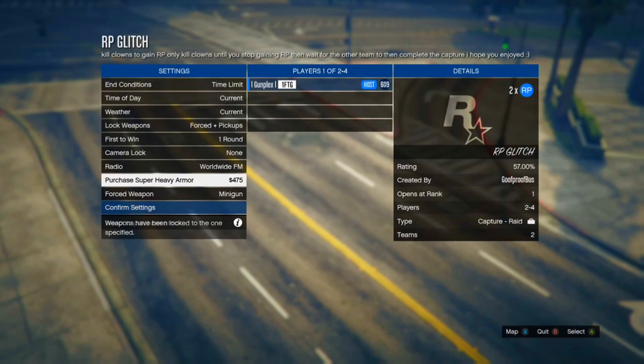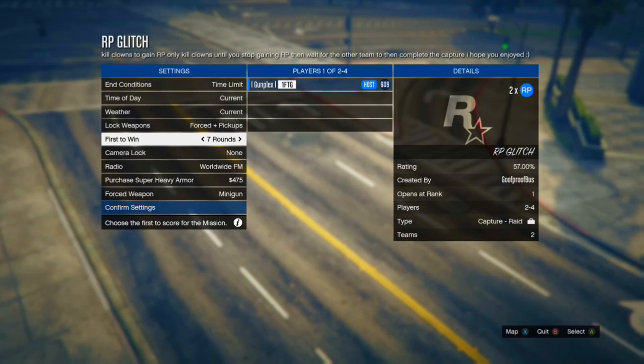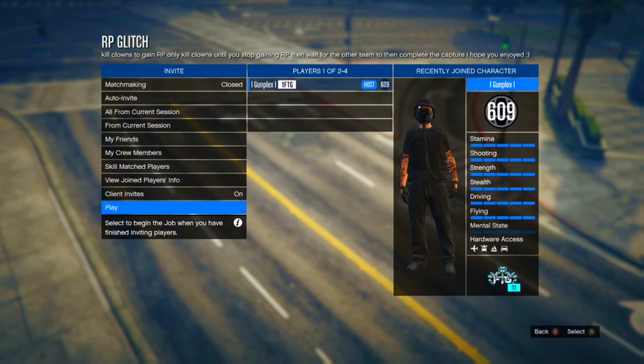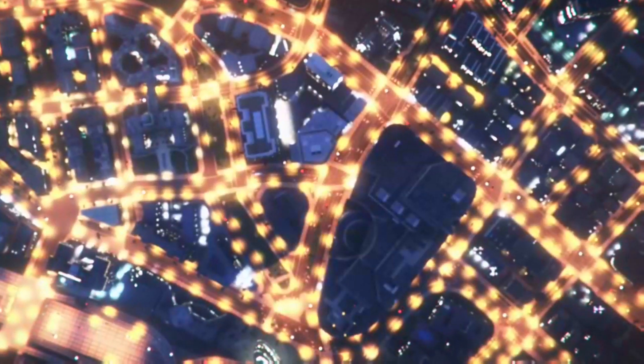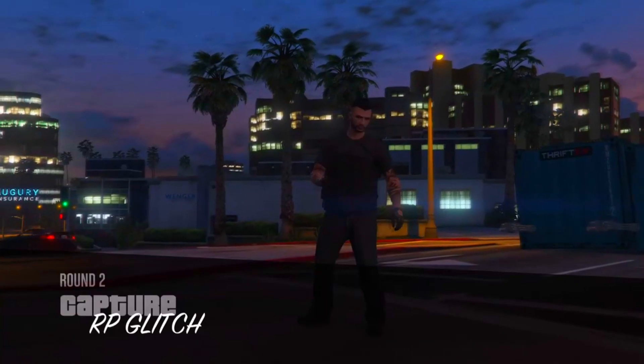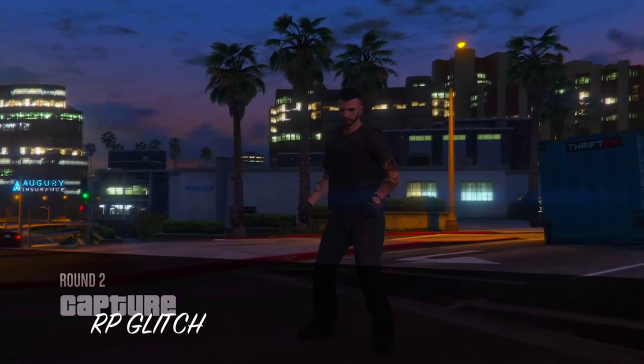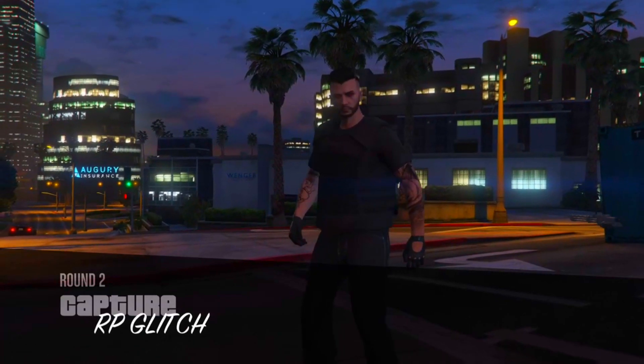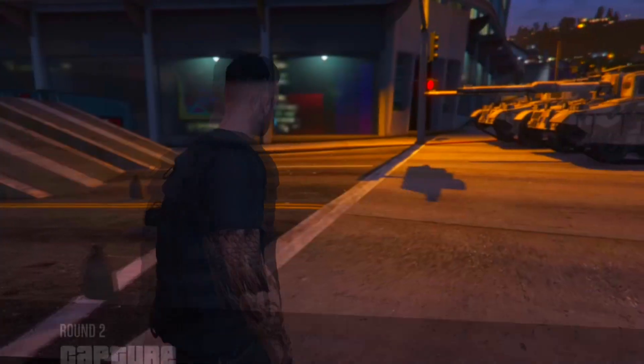It's also not an AFK glitch, but it is 100% worth it. Once you've got your friend in, start up the job. Just before you start, make sure you're in a private session. Your friend doesn't have to be, but you do — because in a private session you can set the rounds to seven, whereas in a public session you can only set it to four. Go into a private session so you can set it to max rounds and gain more RP.